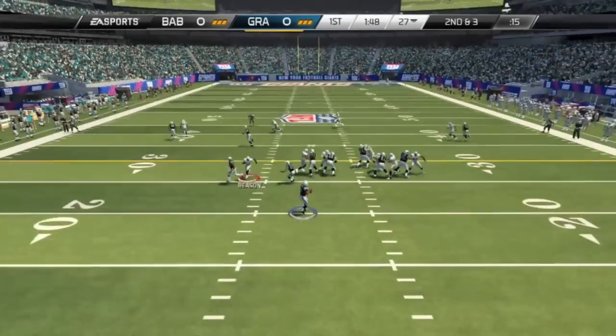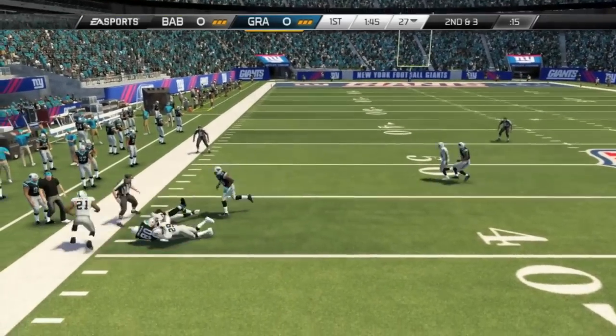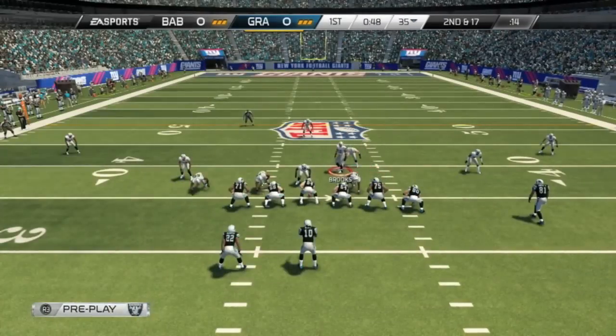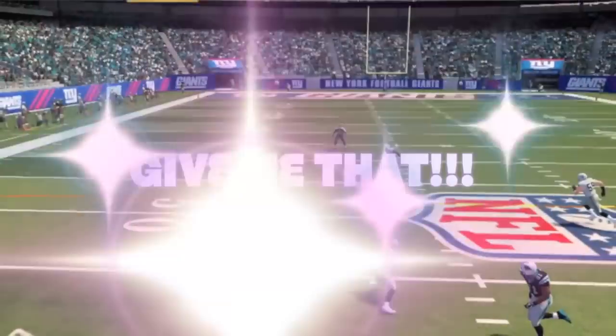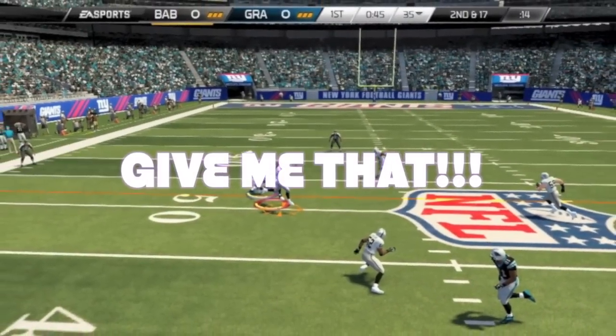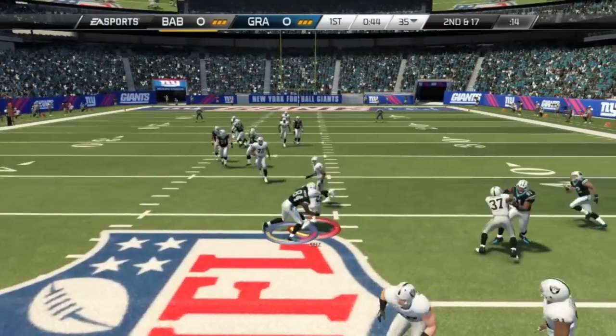Cody here with Babe Game, bringing you some Madden 25 next-gen Ultimate Team. We only got four minutes so let's hop into it. We didn't do anything on our first drive, so now he has the ball — he's throwing it over, and Cox comes up with the interception. We're going the other way with the ball.